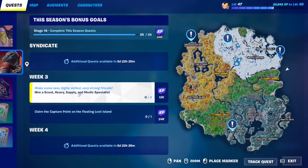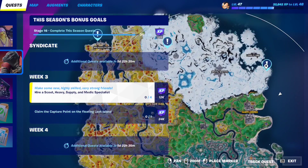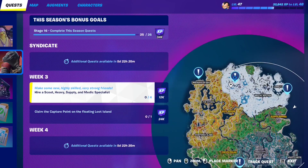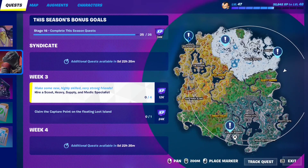For this week's request, you have to hire a scout, heavy, supply, and medic specialist. These are the four new specialist NPCs in the game and they're going to be scattered all around the map. Their locations are right here on screen — one there, one here, one here, and one over here. Just visit those locations, find the NPC, interact with them, and click hire.